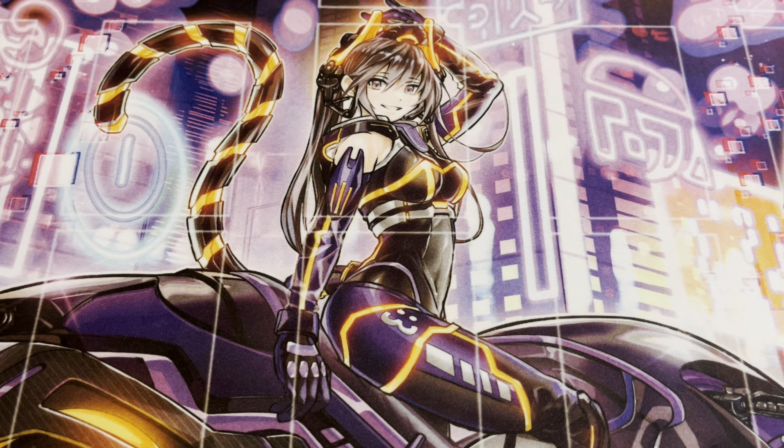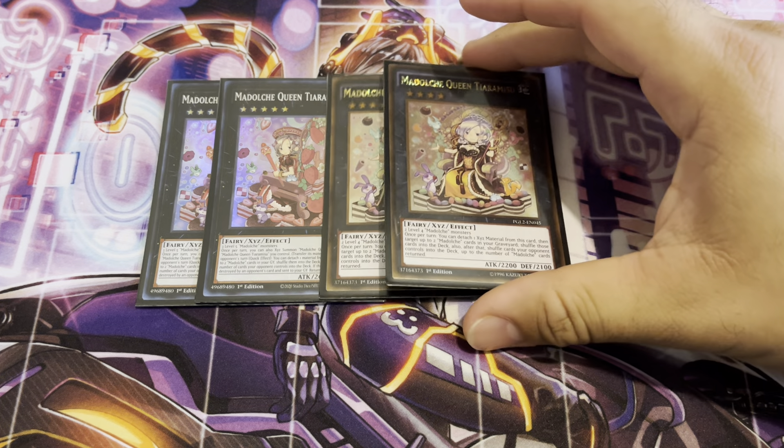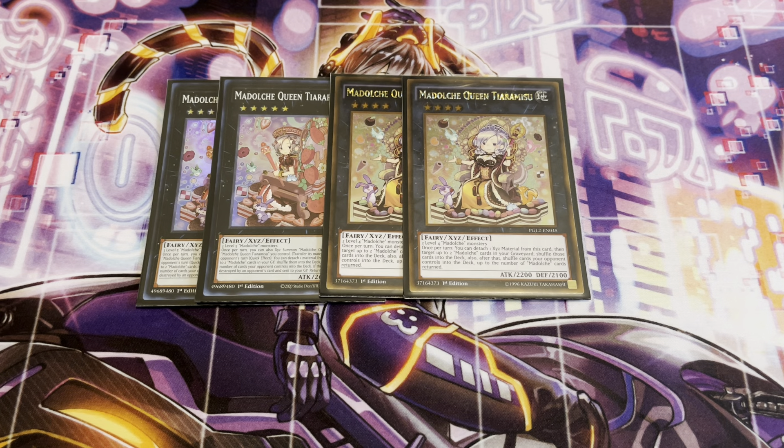Now moving on to the extra deck. I'm going to start off with two of the new Madolche Queen Tira Frayce. It's basically the next upgrade to Madolche Queen Tiramisu. I'm only playing two now, because in order to bring this out you need to have a Queen Tiramisu. Both basically do the same thing, but the only difference is that Tira Frayce can activate during your opponent's turn — so it's a quick effect. The effects are basically the same: you detach one material, target two Madolche cards in your graveyard, shuffle them back into your deck, and if you do, shuffle back the same number of cards your opponent controls. And this does not target. Tira Frayce and Queen Tiramisu are excellent cards.